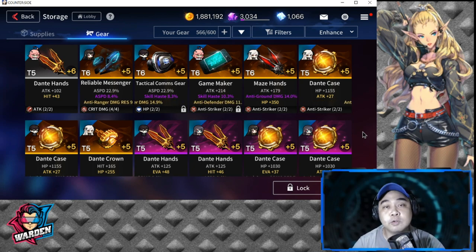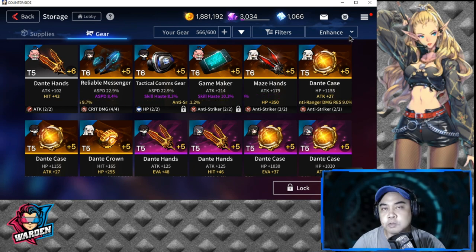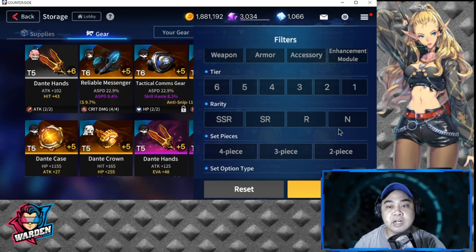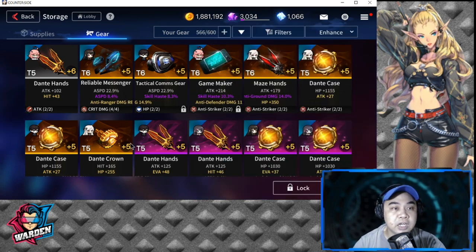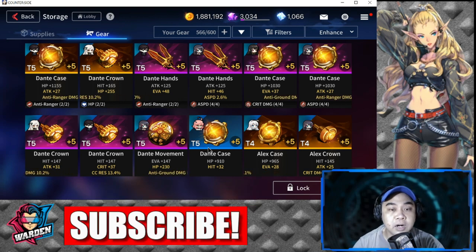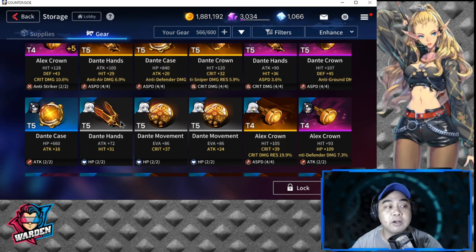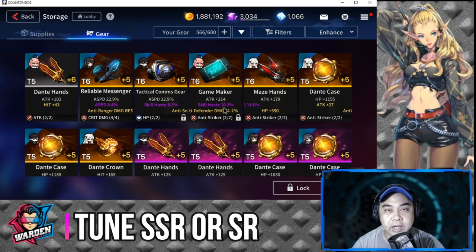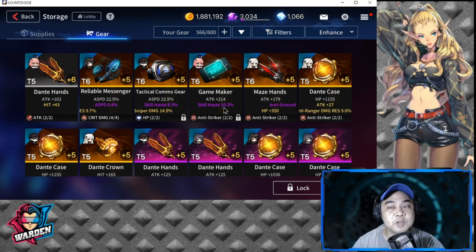In terms of gear tuning priority, first let's look at rarity. Looking at your filters, there are four rarities: SSR, SR, R, and N. The gold background is SSR, the purple/violet background is SR, blue ones are R, and plain background is N. The only gears you're going to tune are SSR or SR.